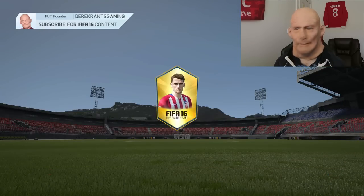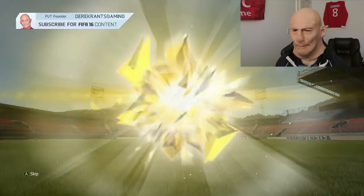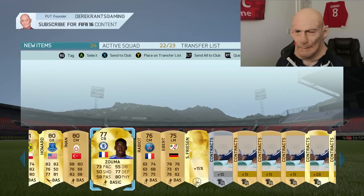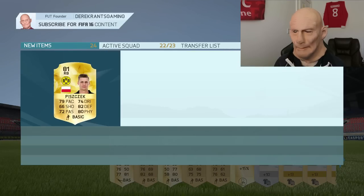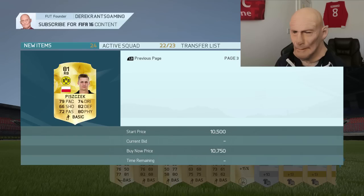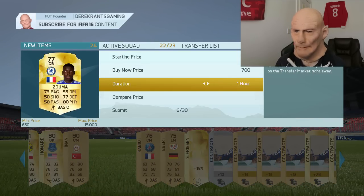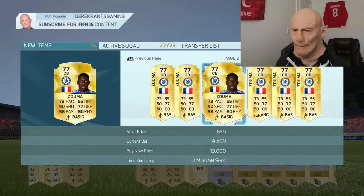Let's try another one of these 15k packs. We get Piszczek — yes it is! We also get Zoomer. That is much, much better. Piszczek is going to go for maybe seven k. Zoomer is an absolute tank on the game — we're talking four to five k for Zoomer as well. That's what I'm talking about!